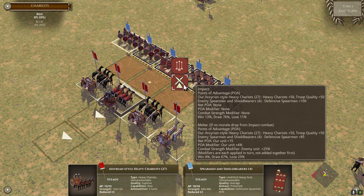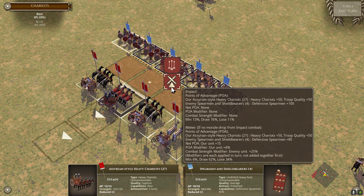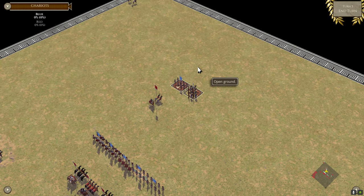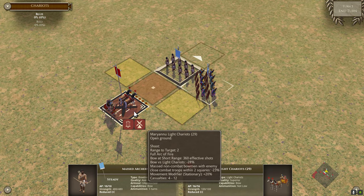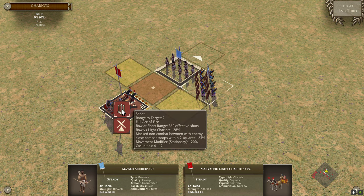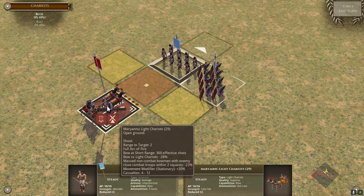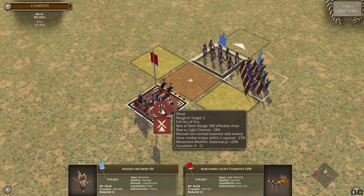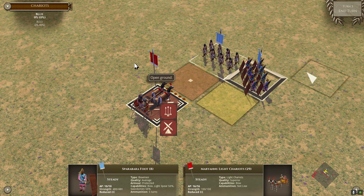Note also that steady spearmen don't just reduce heavy chariot impact — they also reduce heavy chariot melee capability from 100 to 50. One thing to keep in mind is that massed bowmen without melee capability, within two tiles of non-light troops with melee capability, get this shooting malus — pretty chunky, minus 23%. Note that this light chariot doesn't actually have a melee capability, but for the purposes of this interaction it's considered to have one, so only 4 to 12 shooting. Sparabara having melee capabilities can ignore that and shoot much more strongly.